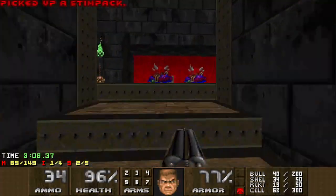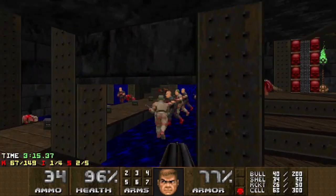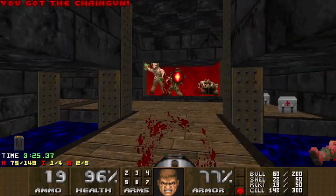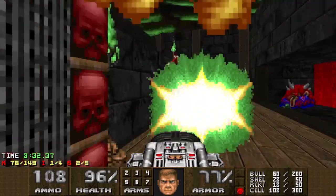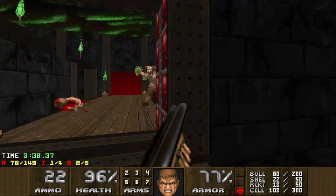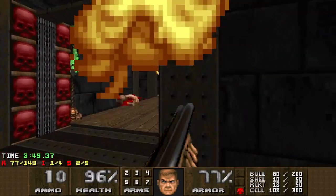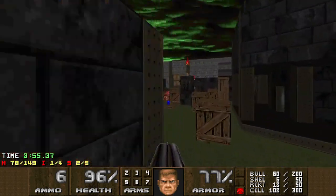It's two Revenants. This lowers the Blue Key — it's trapped. There are two Archviles; here comes the second. Try and save Rockets and Cells. Hopefully nothing raised anything down here — very good.